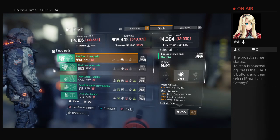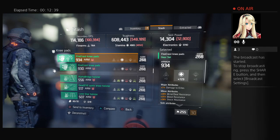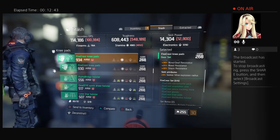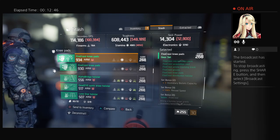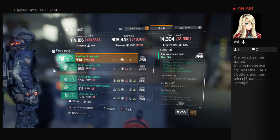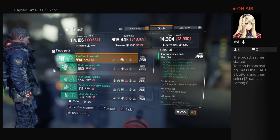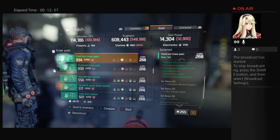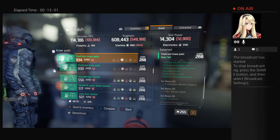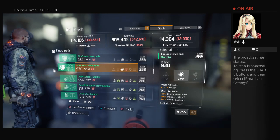There's the Firecrest knee pads. It says three incendiary bullet capacity and reload speed is faster if you have three of them. I have two Firecrests anyway — they're probably just waiting to be given to another character. Nothing fantastic on either one.